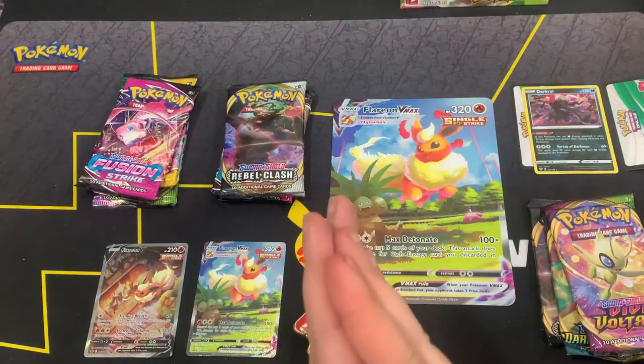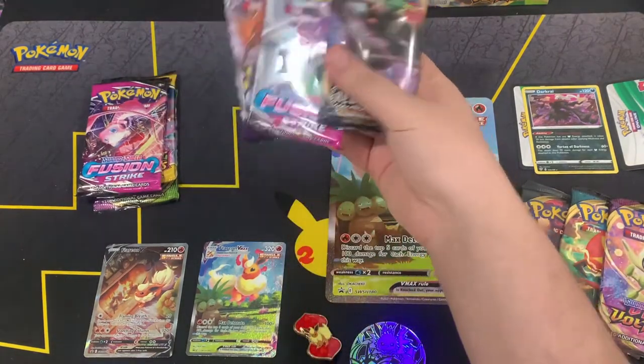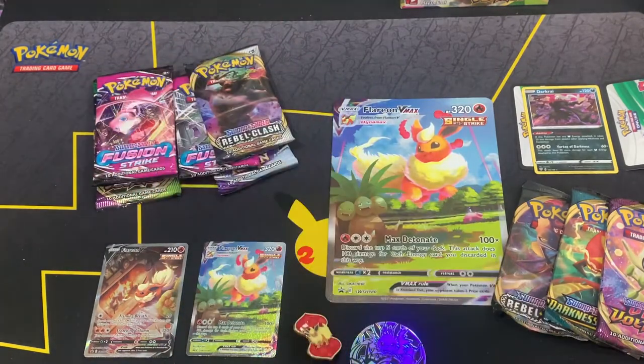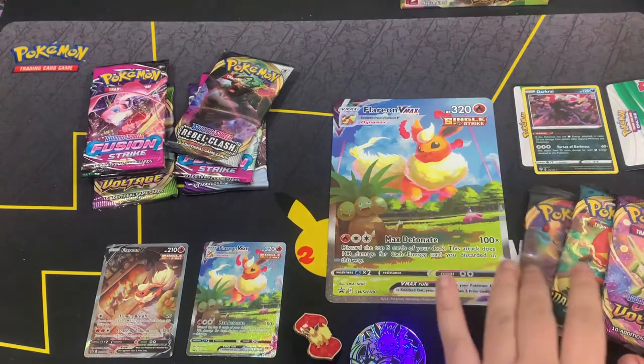We unpacked everything. We got Vivid Voltage, Dark Space, Rebel Clash, and then over here we got Rebel Clash, Fusion Strike, Chilling Reign, Fusion Strike, Evolving Skies, and Vivid Voltage. We're not gonna do team left or team right for this one — we're just gonna go through them and hopefully get something great.